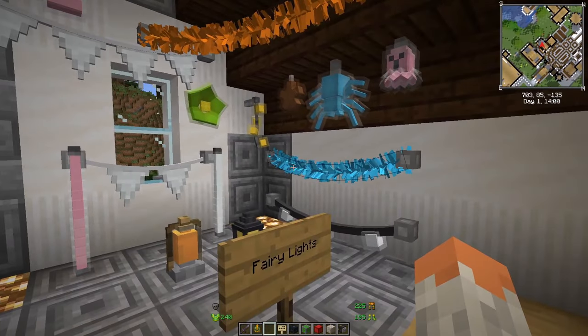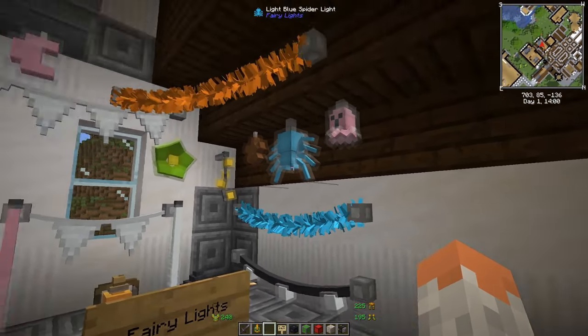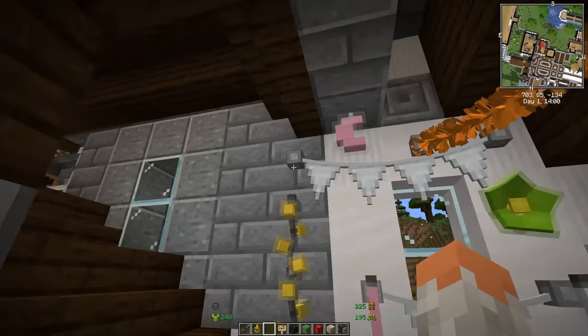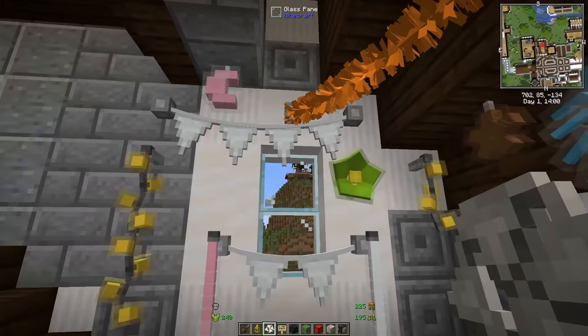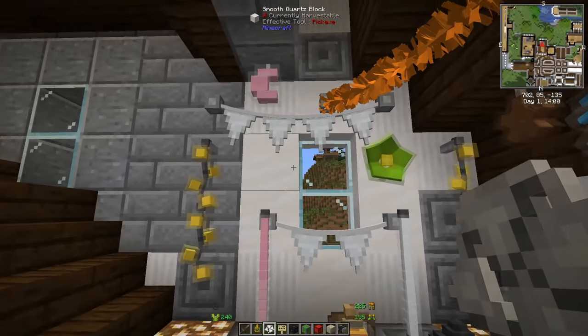Coming up is Fairy Lights — a very beautiful decoration mod. It fits very well for festivals and parties. You can hang these up in trees and wherever you want. You pick one, place it, then connect it to the next part and it makes that line of lights.